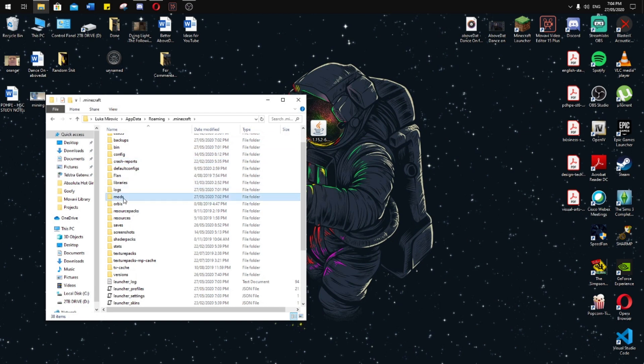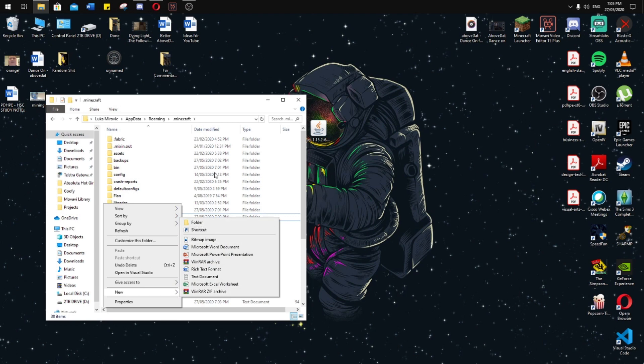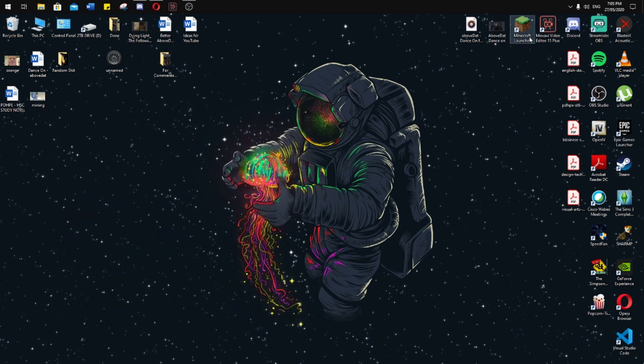Now go into Minecraft. If you don't have a folder saying mods in your Minecraft directory, just right-click anywhere in your directory, go to New, then Folder, and type mods — everything lowercase. Now go into your mods folder and make sure your Forge version matches the mod version. For example, if the mod is for 1.12.2 but Forge is 1.15, it won't work. Either way, just drag in the mod you want to install and that's about it. Then close the folder.